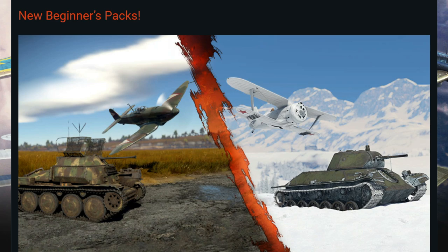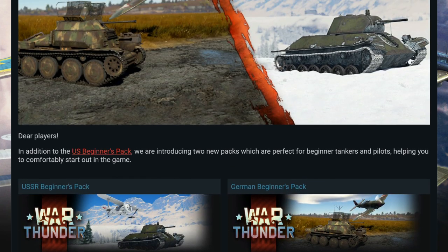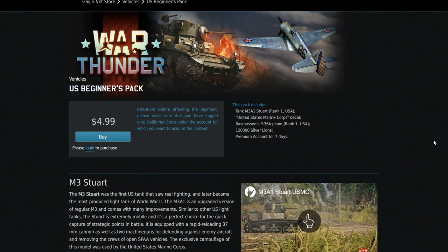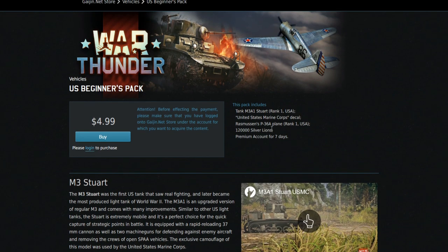These packs give you a little bit of power at lower tiers and some fun with pretty good vehicles. There was already a pack available — the US Beginners Pack, which we talked about maybe half a year ago. It has the M3A1 Stuart, the P36A, a premium account for seven days, and 120,000 Silver Lions. That's an incredibly good deal.